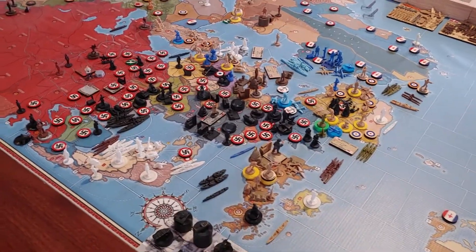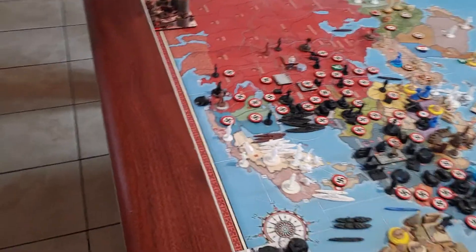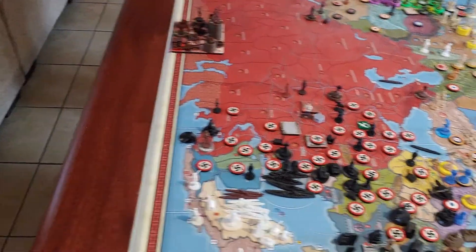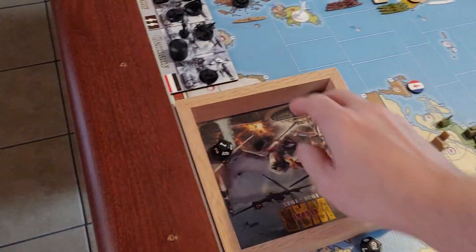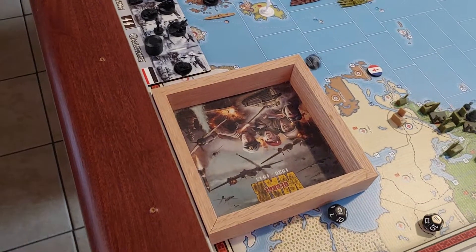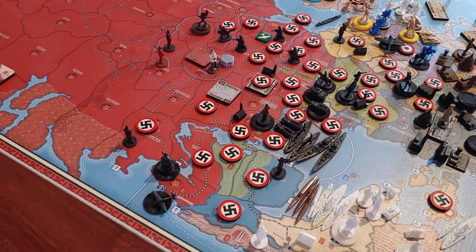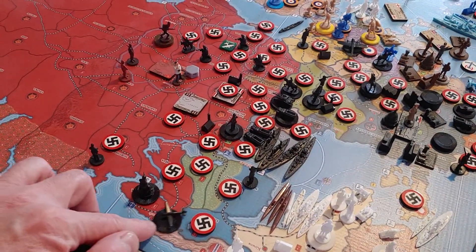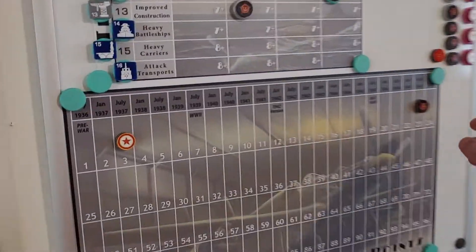Let's do Kola first — two fighters and two infantry. Two fighters at 6+: rolled a 1 and a 7, one hit. The Soviet airborne defends at 2, rolled a 5 — he dies. Those two German infantry take Kola back. That's up a dollar for Germany to 73, and down a dollar for Russia to 22.